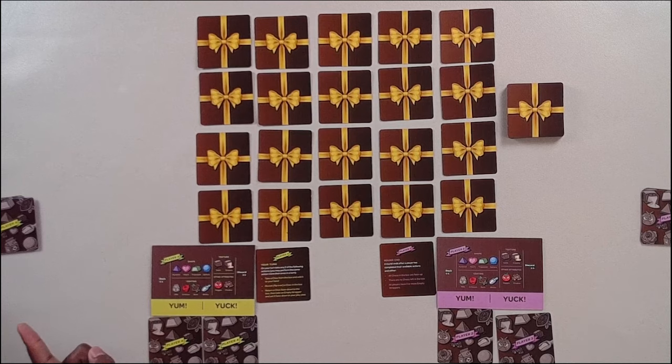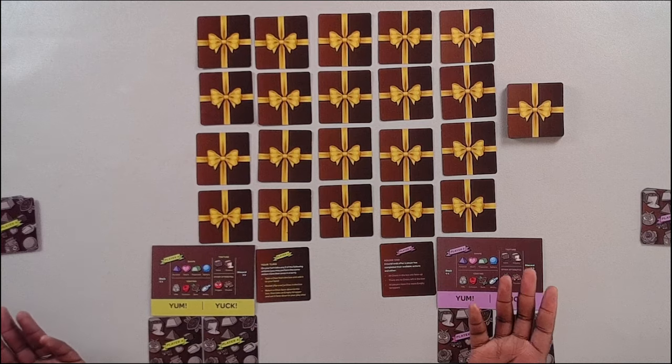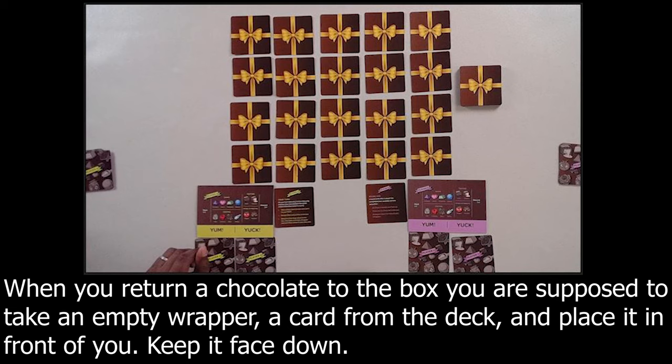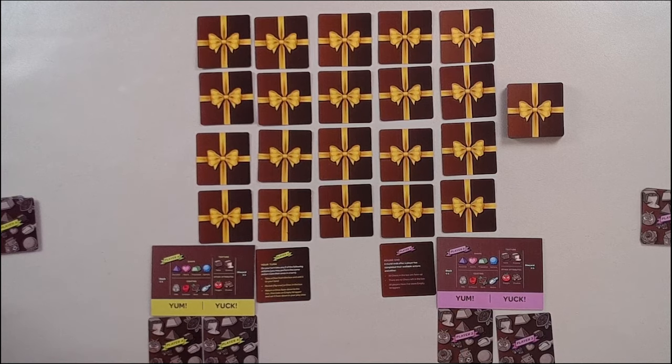On your turn there are three actions you can do. One action is you can take a chocolate and add it to your hand. Another action you can take is you can flip over a chocolate where it is and reveal it. The third thing you can do is you can return the chocolate face down back to the box.